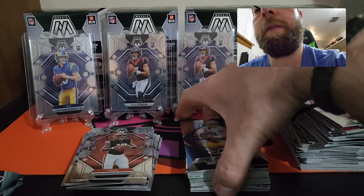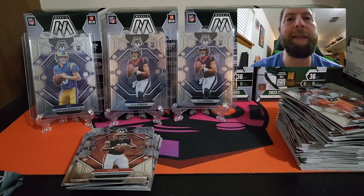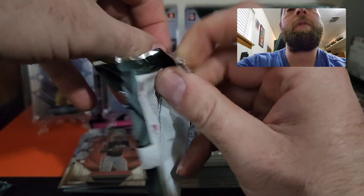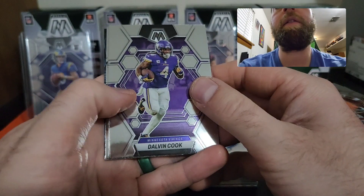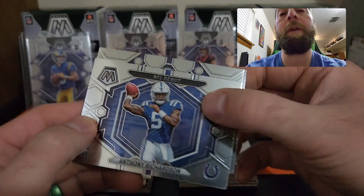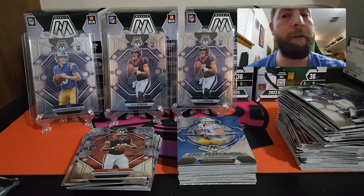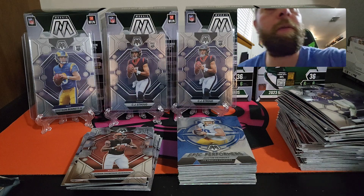These blasters have been absolute garbage — stay far away from these. You might have had better luck but I've ripped four and not one big hit. Not even a worthy hit. Let's see what we got here — Dalvin Cook, Jameson Williams, Anthony Richardson! There we go — there's a nice rookie right there. An NFL debut Anthony Richardson — I will take that. Finally, we got one of his cards. I'm staying far away from these blasters, I think I'm just going to stick with values from now on.